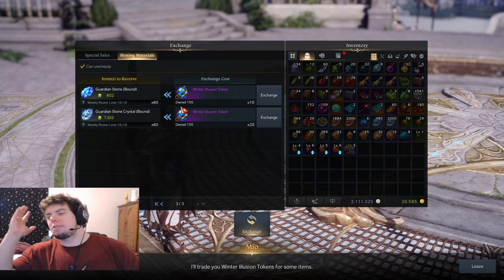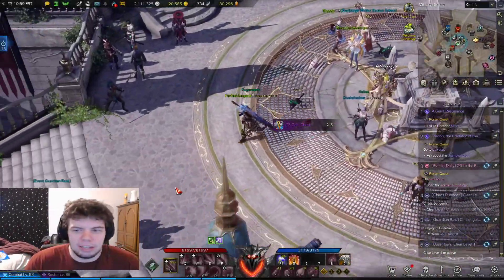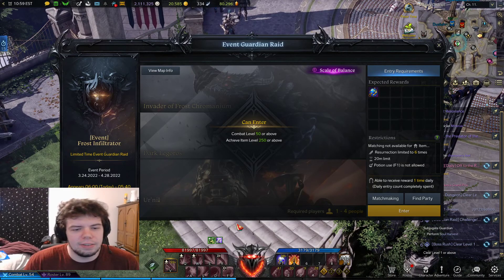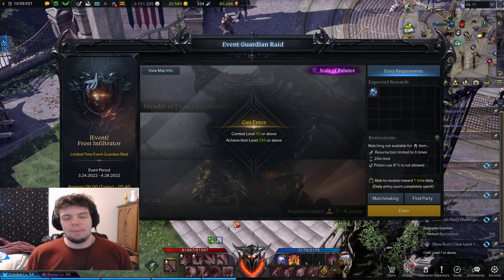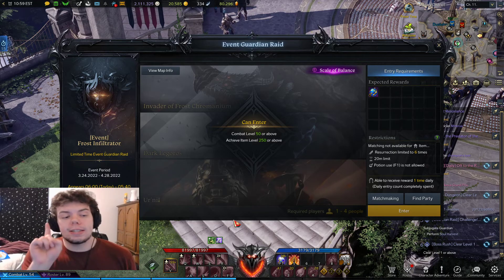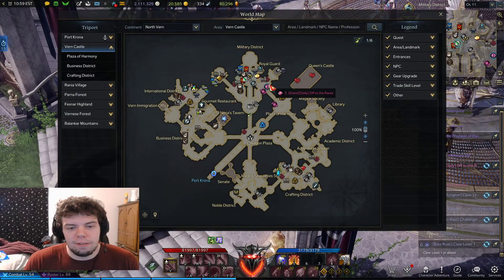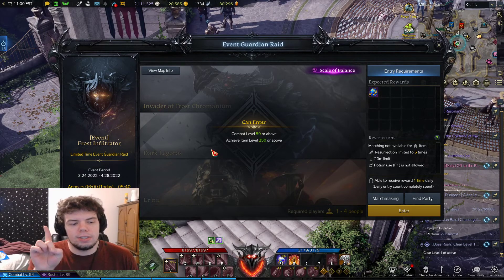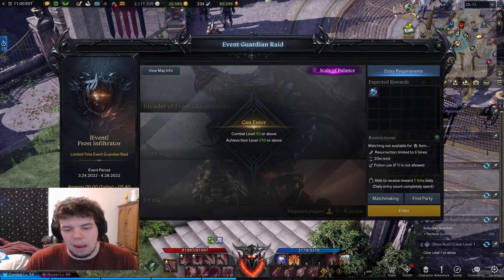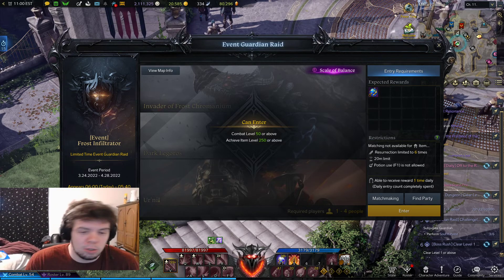I know what you're going to say next — where do I get these great Winter Illusion Tokens? Well, if you come over here to this little event guardian raid thing, you will notice that you can do this. All you need to do is be level 50 on any character and you need to be item level 250. This is once a day per roster, just like the little racing event, the Grand Prix — same thing, once a day per roster. It says you can obtain rewards one time per day, and that's per roster. The tokens are shared between characters so you can just do it on whatever you want.